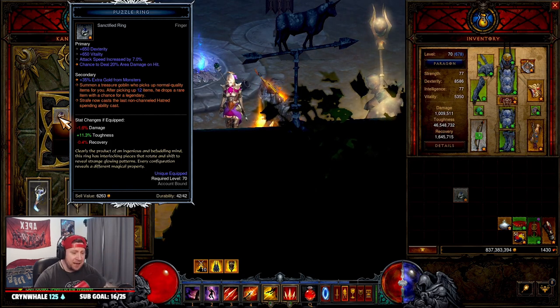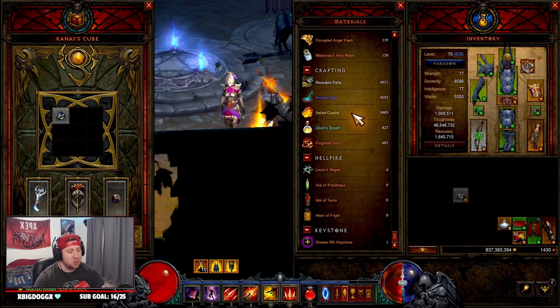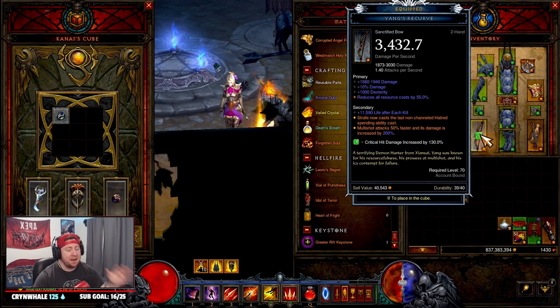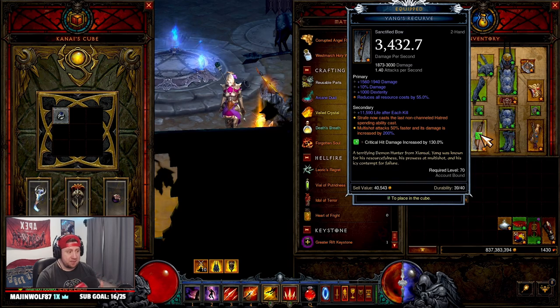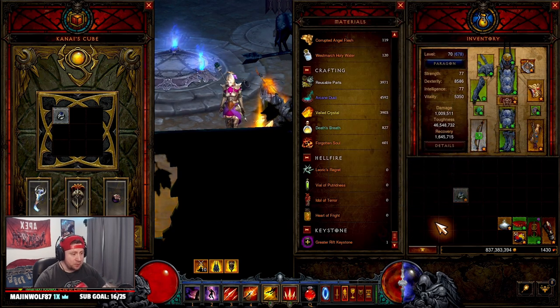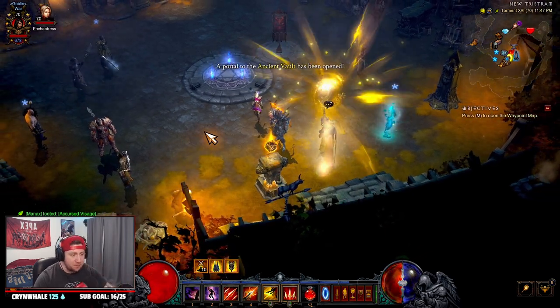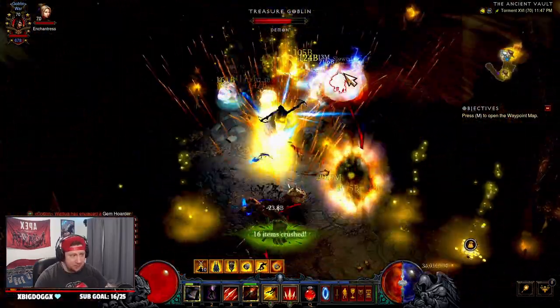We're going to go in and just absolutely annihilate. The reason this is so good is because we're going to get so many mats and so many gems. I put all my gems into my stash so you can see how much we get from one run. I have the best T16 farming build right now — I'm going to make a separate video for that, so be sure to check that out. But we're going to go in here and absolutely annihilate, and I'm going to show you why this little trick is going to get you so many mats and so many gems.